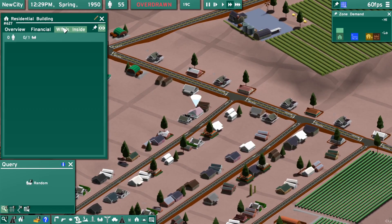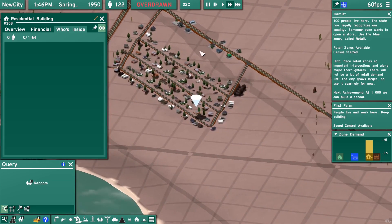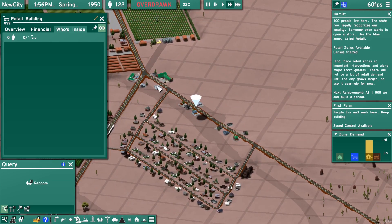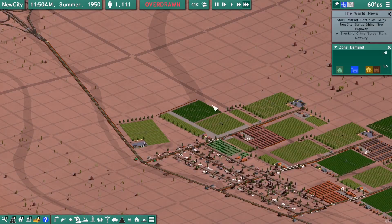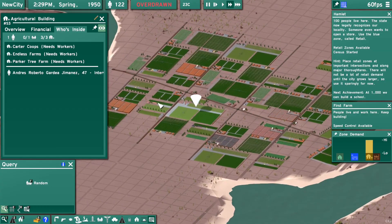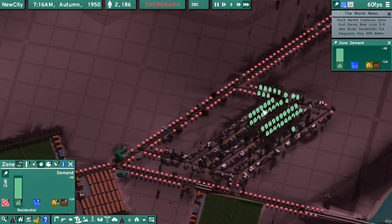Currently, test mode does not run the game simulation, so these buildings are empty — there are no people or businesses inside. When we load this map in game mode, we can run the simulation for a bit and let those buildings fill up. Once there are no abandoned buildings and zone demand returns to normal, we can play the game normally.